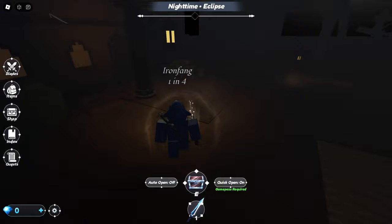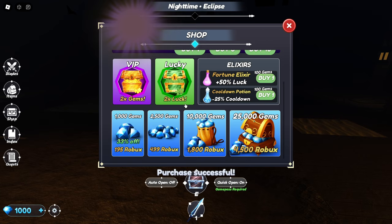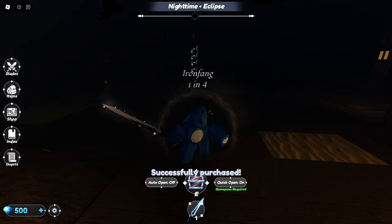There's also stuff to buy with Robux. You can buy gems which upgrades your inventory. You can buy blades for 500 gems each. We could buy two of those. We just bought 1,000 gems. We can buy two of these to get some blades. Let's buy one. Does it just put it in our inventory? Oh, is it this? Chest of Dreams. Open. Now we click E.